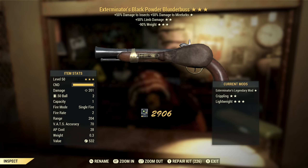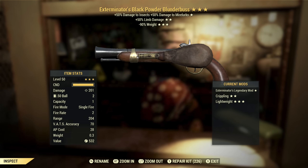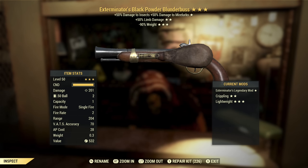Next up we've got Exterminator's Black Powder Blunderbuss with limb damage and 90% reduced weight. It only weighs three, so you don't really need the weight reduction. Limb damage — with something like this, because it fires one round between reloads, you really are looking for kill shots, not cripple shots. So I don't really care for limb damage. Extra damage to insects and Mirelurks — not all that useful, so this is script.